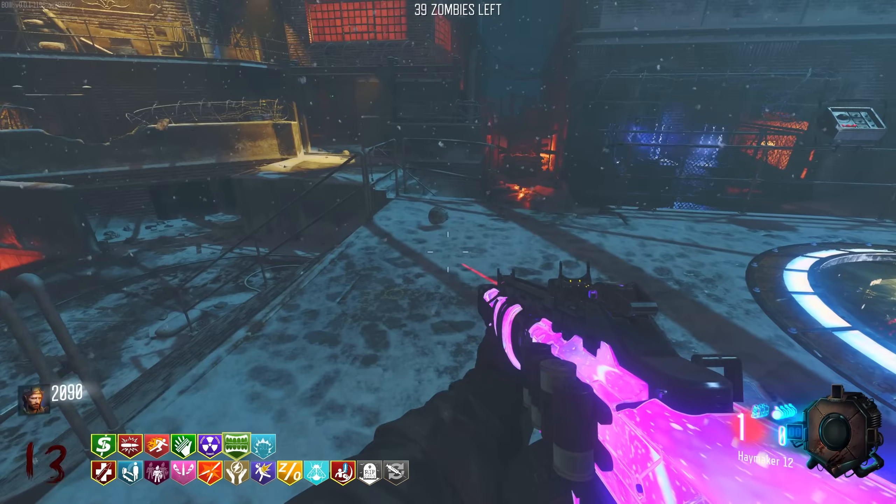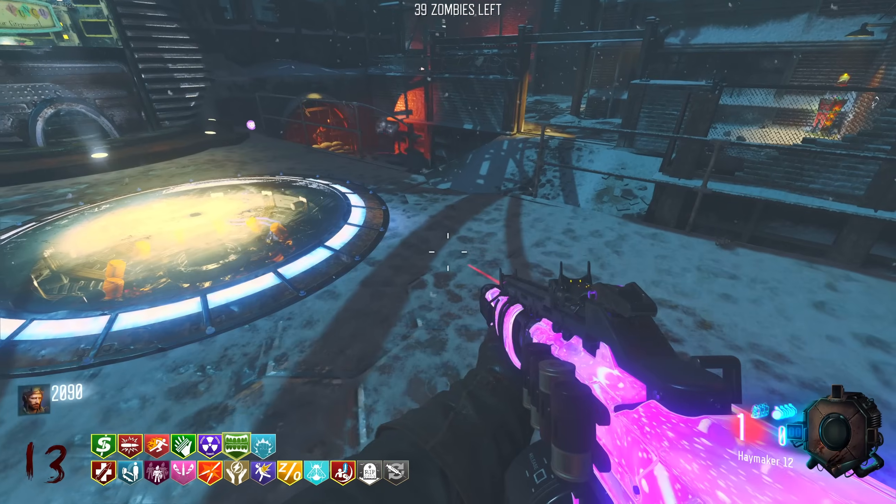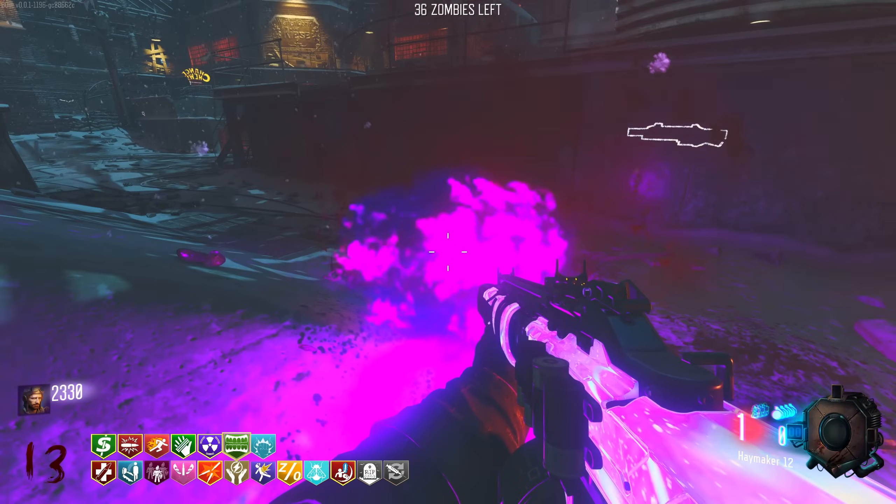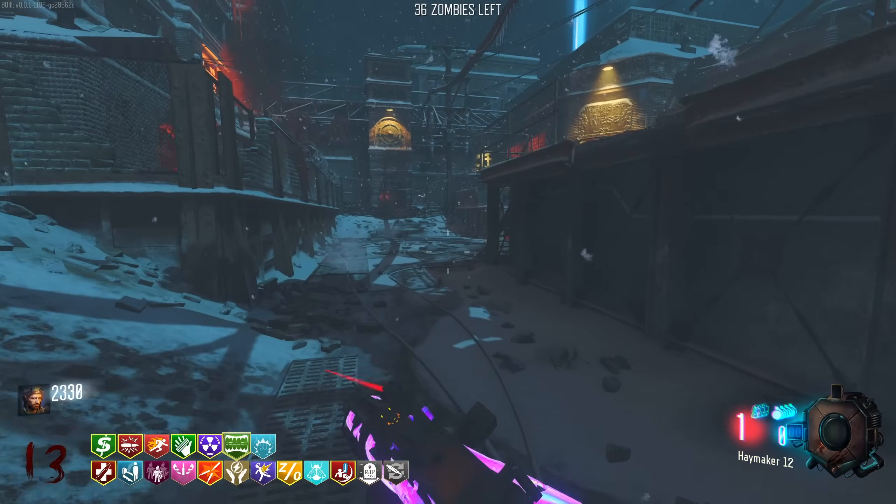I reckon we could get into some glitch spots and it will activate PhD from certain heights. So if I wait for these zombies to come over - can I just absolutely nuke them? Let's see. That's cool, I like that.